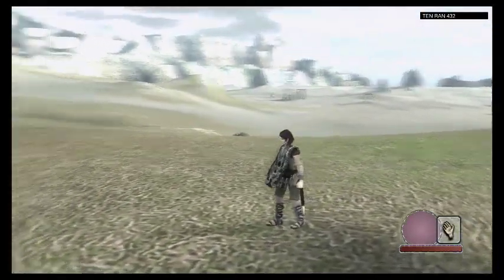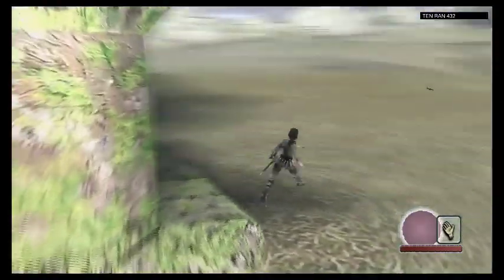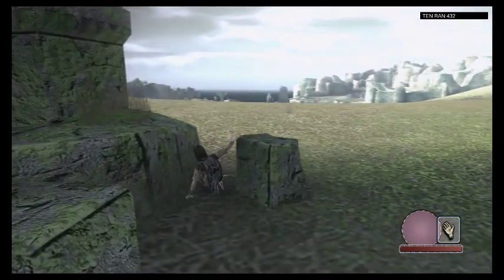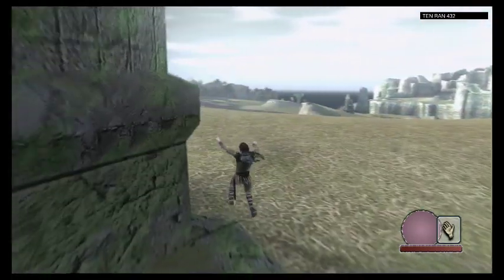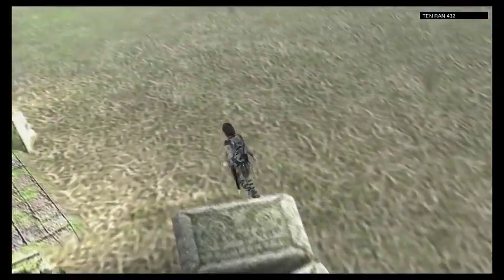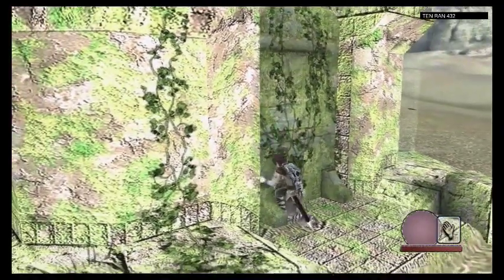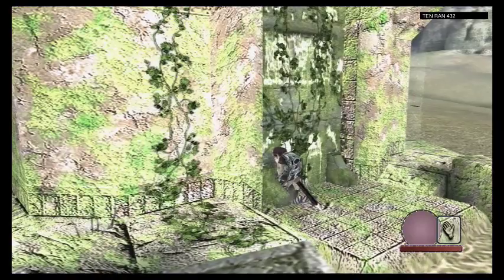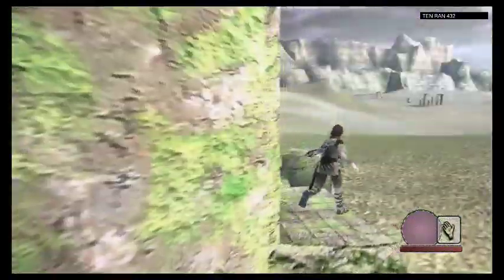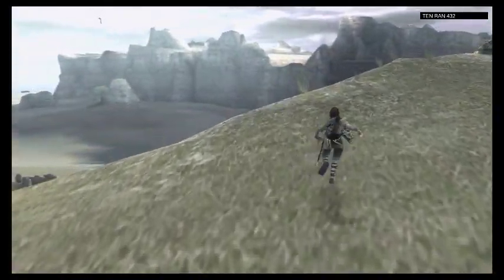Up here after we do the little save shrine thing, there's one of the coolest things ever in this game. I just told you about it a few minutes ago — you can fly in this game. After we save I'll show you that, and I'll find a bird and hopefully be able to grab onto it and fly. So we're gonna go over here to the edge of the hill — a perfect spot for flying to take place.